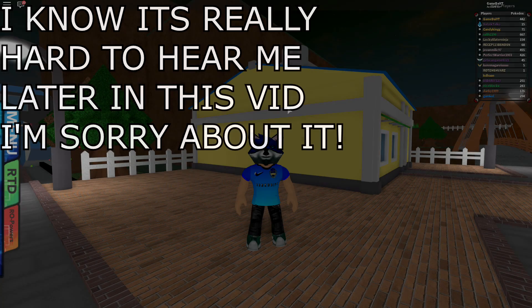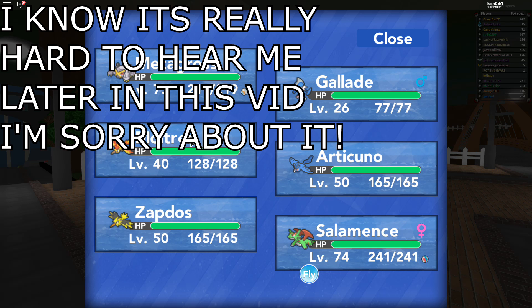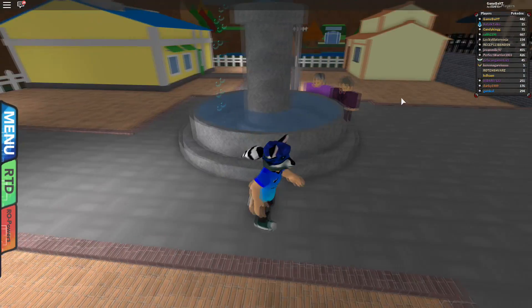What's up guys and welcome to game day, my name is Damon. Today Pokemon Brick Bronze released a new update and that's Lugia — I think that's really awesome and I'm going to show you a tutorial on how to get Lugia. First, you need to have all three of the legendary birds in your party: Moltres, Zapdos, and Articuno. Now you have to go to Chasma Town and talk with this guy.